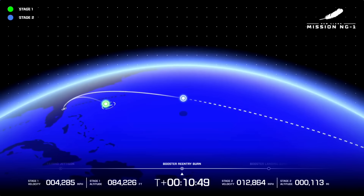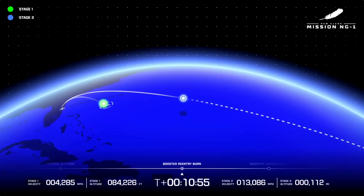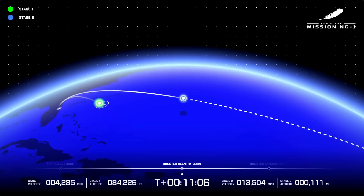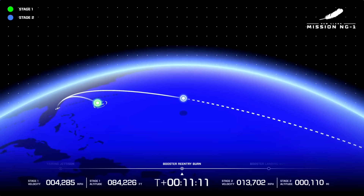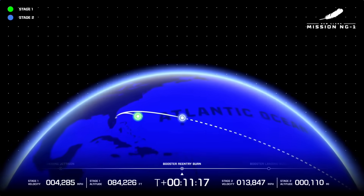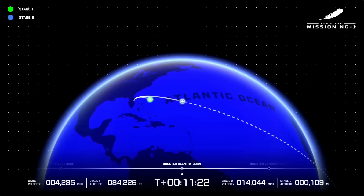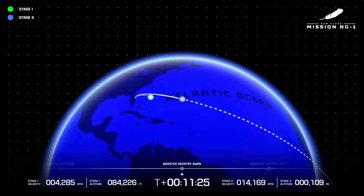Tank pressures staying within acceptable limits, bottle pressures look good. Data quality continues to look good throughout the GS2 burn. 11 minutes 10 seconds into flight. GS2 is now 1,700 kilometers downrange, traveling at 6.7 kilometers per second.